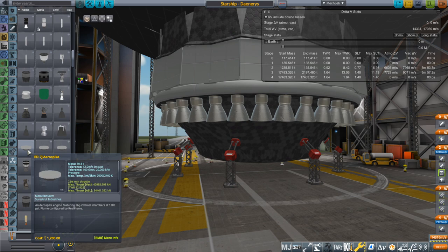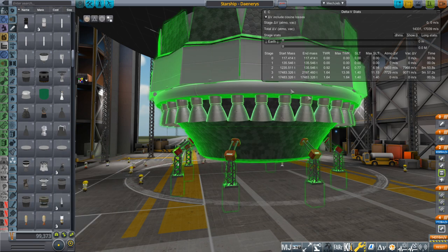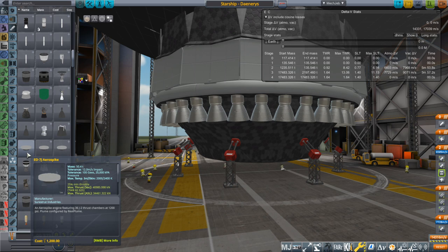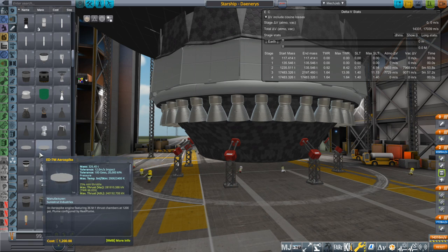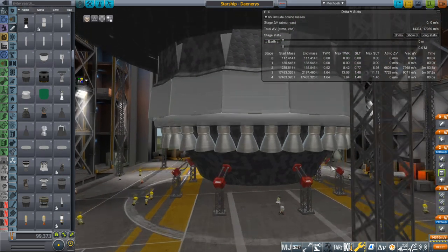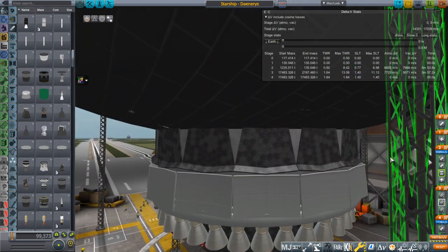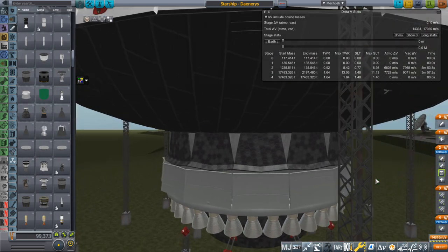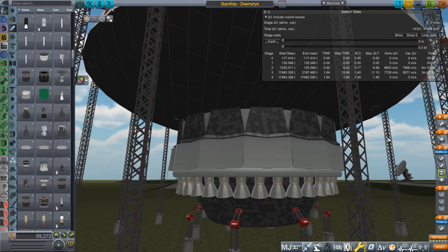This one is the ED-7M with the M1 engines. We also have an ED-7J with J2 engines, and an ED-7R with RL-10 engines. We are going to try those out and see their capacity. This would obviously be the coup de grâce, so we'll save it for last.